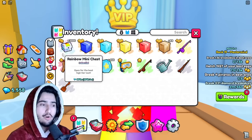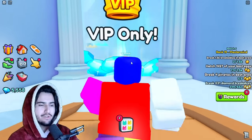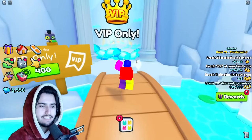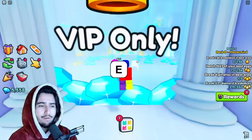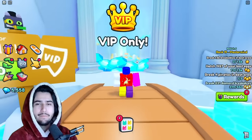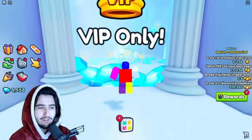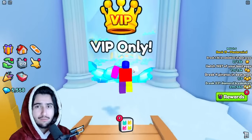As you guys probably know, the rainbow mini chests are a drop from breakables that you can get, which have come in the latest update. We have not tested these yet. I've only opened like one or two of these so far and I wasn't even sure what I got, because I was getting other drops while opening it. But it seems like you just get basically high tier items from it.